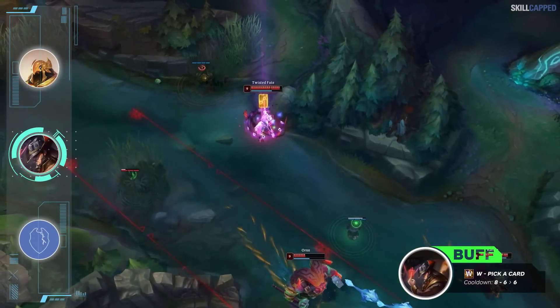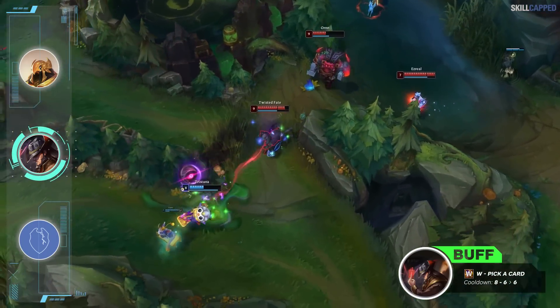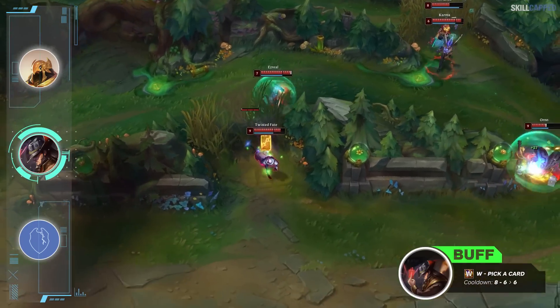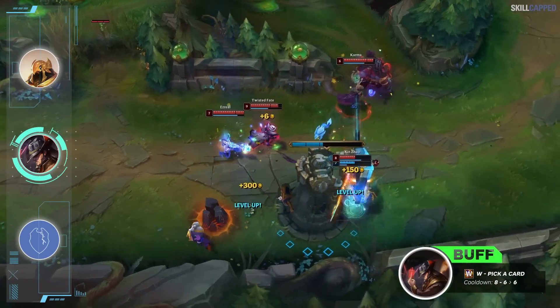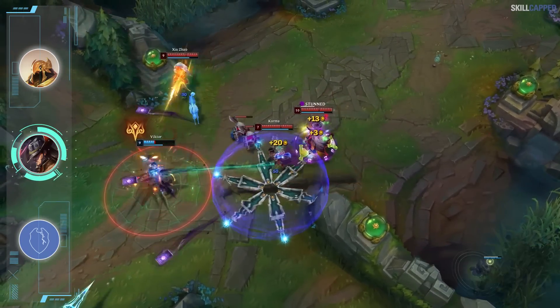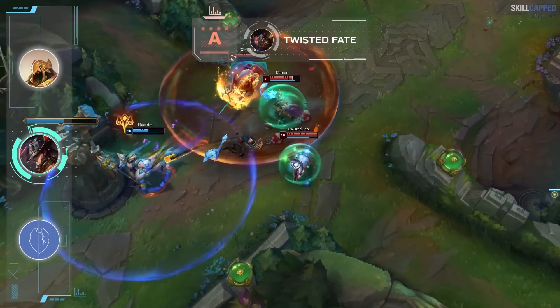Riot has one buff lined up for Twisted Fate this patch with his W cooldown dropping from 8-6 seconds to 6 seconds at all ranks. Since you don't max W until second on TF, this change will actually feel really nice for the early to mid game. W is a spell you can spam off cooldown in skirmishes, so 2 seconds off is quite significant. We expect it to be enough to push Twisted Fate back into a respectable A tier position.